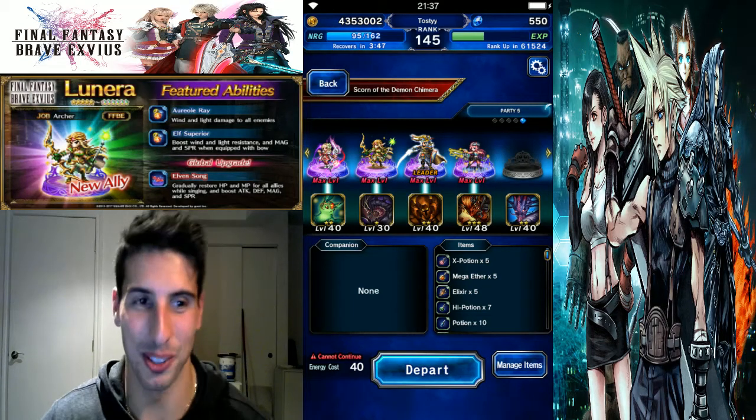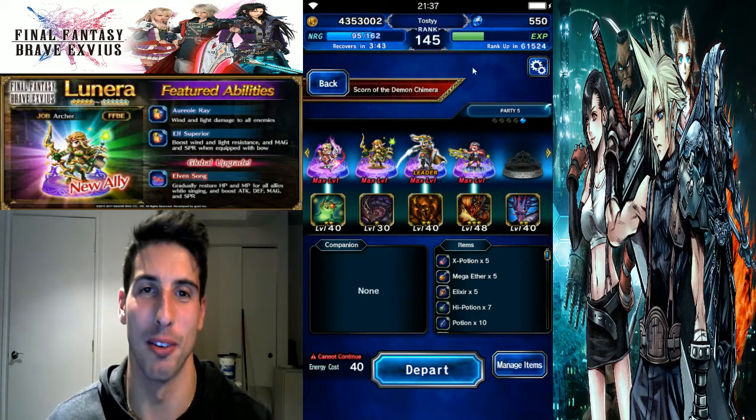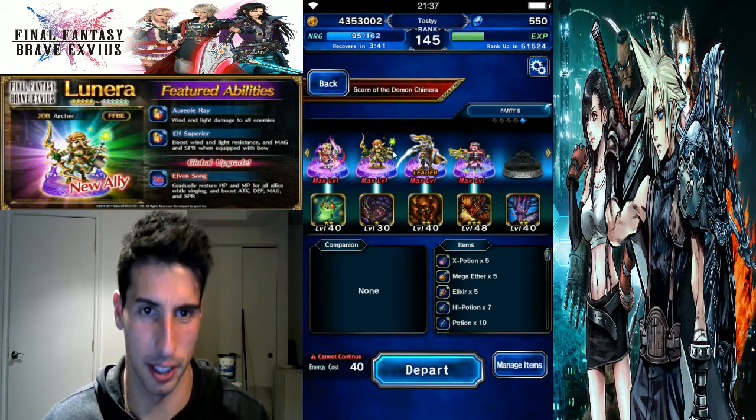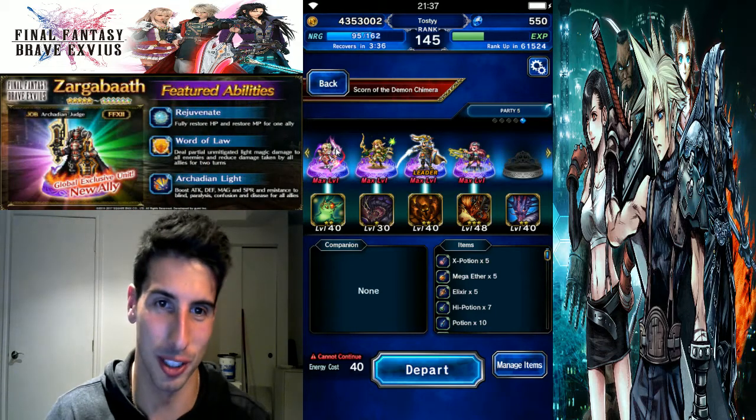Hey, what's going on guys, it's your boy Toasty and today we are taking on the Demon Chimera. Here's the party right now — we're going to use CG Phoenix because she's awesome, and we're also going to use Lunara.